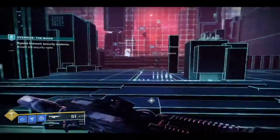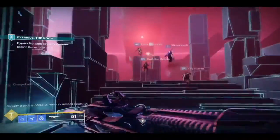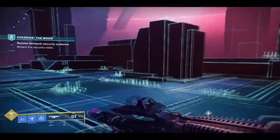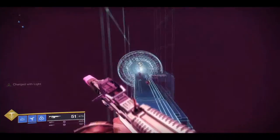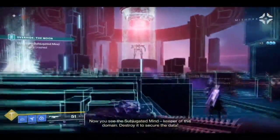Once you get through this laser trap, you go past this area — it kind of looks like the arena for the original boss fight. Then you jump down behind it, go down this little slide, right into the Vex portal, and then you're into the boss fight.